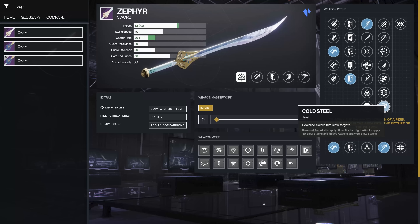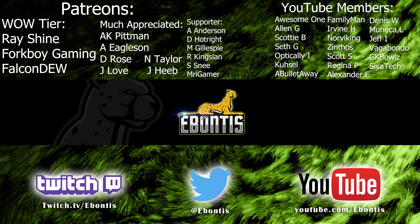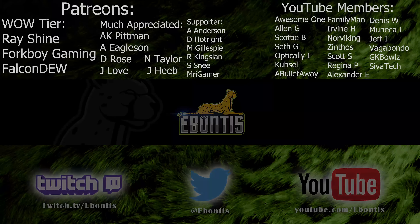Those are the main weapon perks I'm personally going for. Again, d2gunsmith.com is amazing. If you've got weapon loadouts for PvP or PvE let me know in the comments. Stay Frosty feels good, don't sleep on the Zephyr sword since there aren't many Cold Steel options for swords. Avalanche can have some fun combinations — Incandescent and Subsistence is an ad clearing dream. If you enjoyed this, drop a like, find me on Twitch or Twitter at Ebontis, subscribe and hit the bell, and I'll see you in the next video.